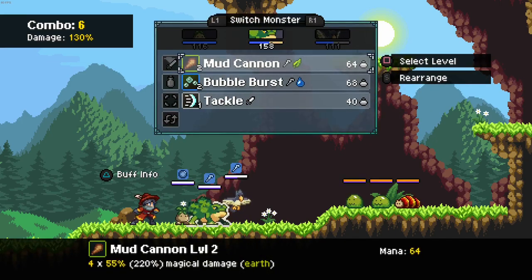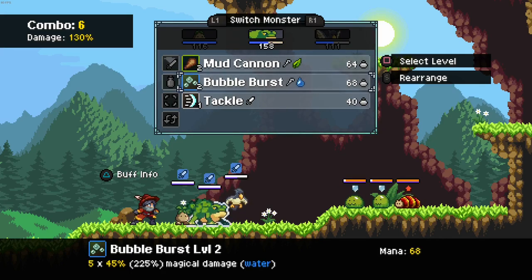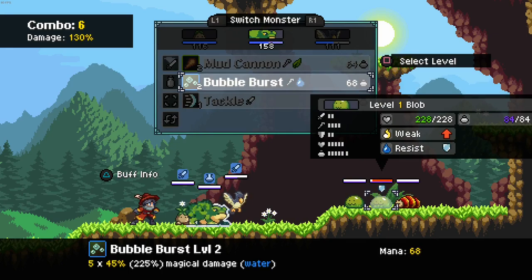And you build up this combo gauge thing in the top left. So however many times you hit with a skill, it builds up the combo gauge and then increases the damage of subsequent attacks and things. So there's a bit of strategy in that, and this game is actually quite surprisingly strategic when you're not fighting level 1 enemies.